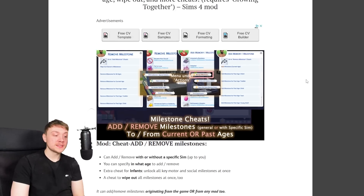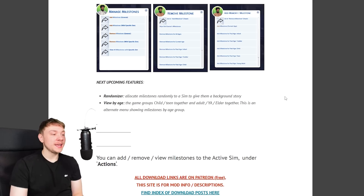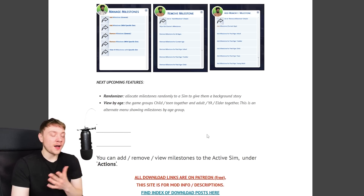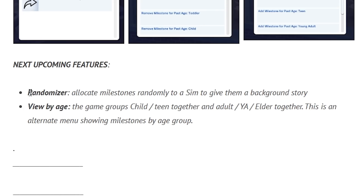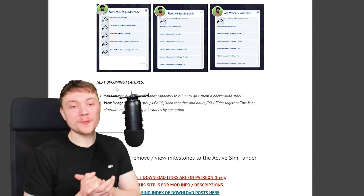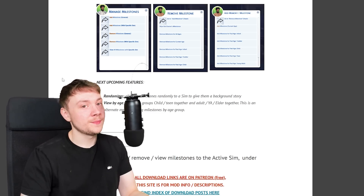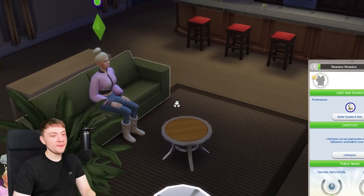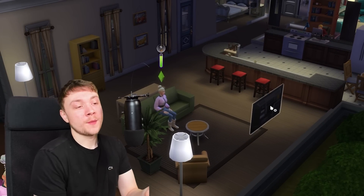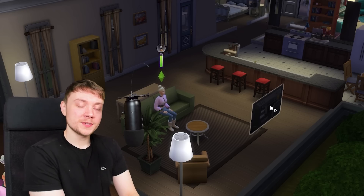The cheats one is a separate mod called Milestones Cheats. Milestones haven't been out that long, so there aren't many mods for Growing Together right now, but I'm sure loads more are going to come out in the future. An upcoming feature is a randomizer that will allocate milestones randomly to a sim and give them a background story. That way you can really easily just add milestones to sims, which makes for great gameplay. Nothing wrong with a little bit more immersion.